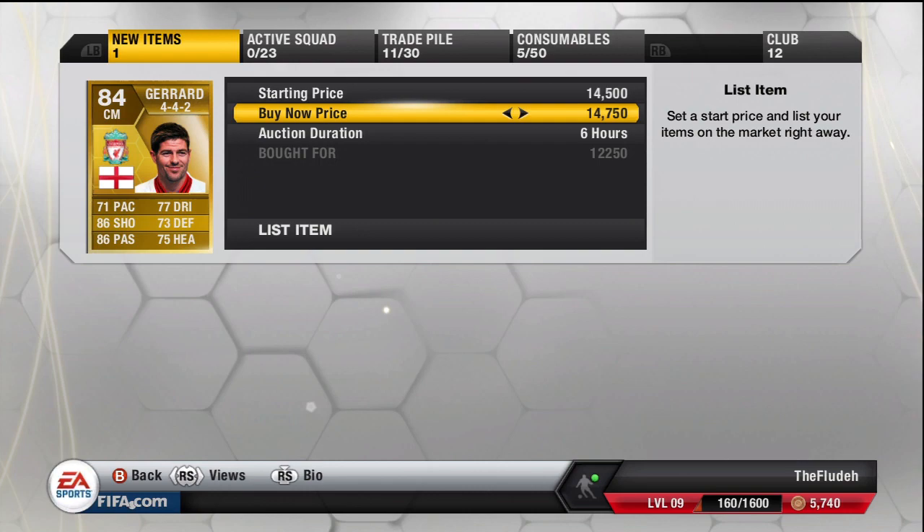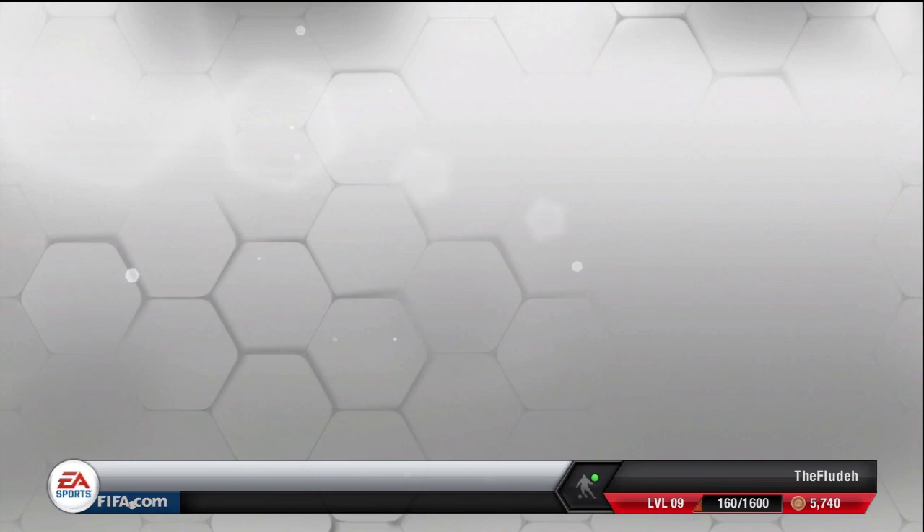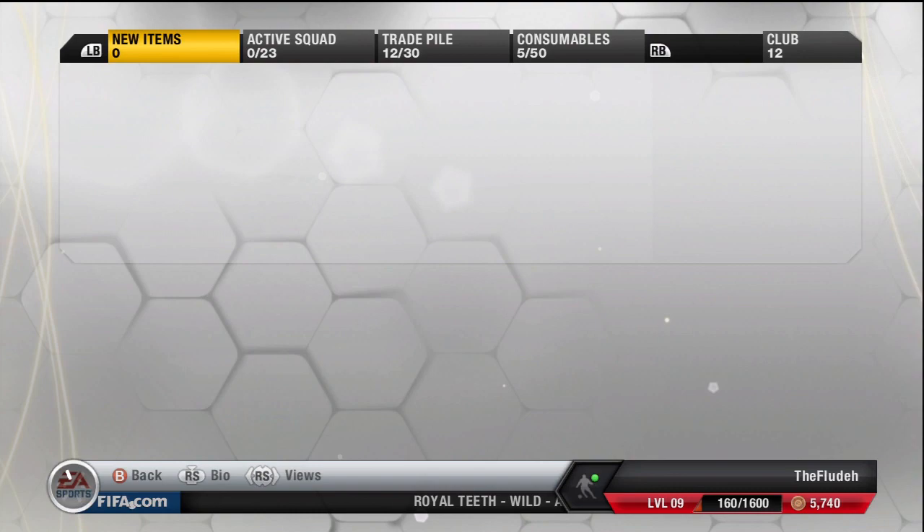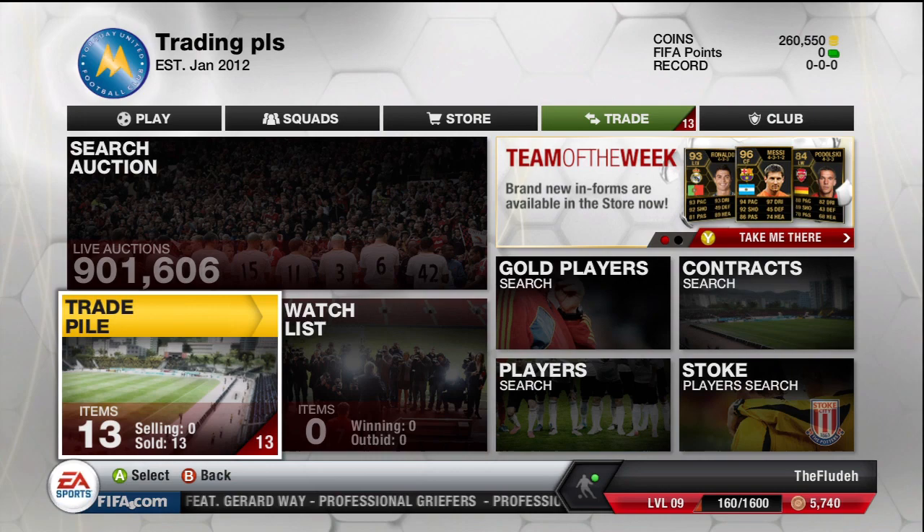Moving on to the final player, which is Cessignon — this is a really good deal on him actually. I bought the first one in the 4-4-2 for 10,000 coins and got this one on an open bid of 8,000 coins. I list him up for 10,500 coins and he should sell for that, because the cheapest on the market is 11,000 coins.